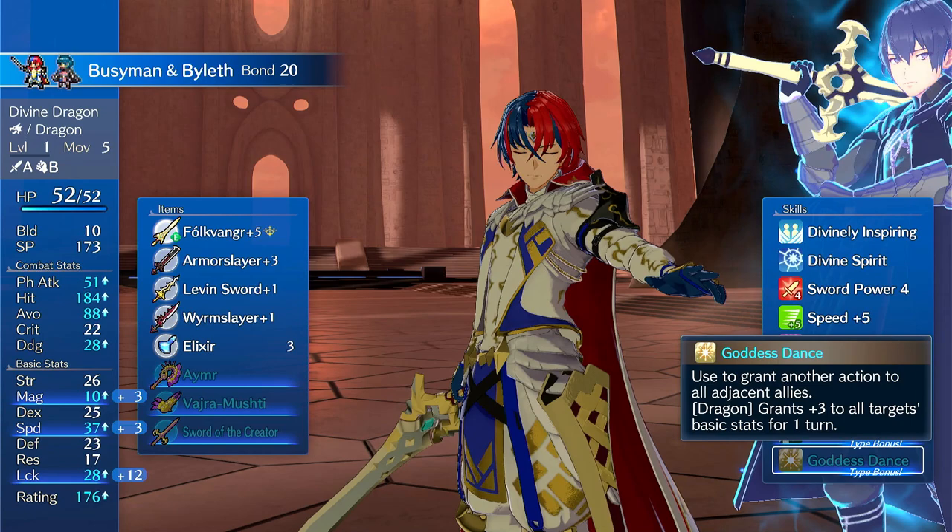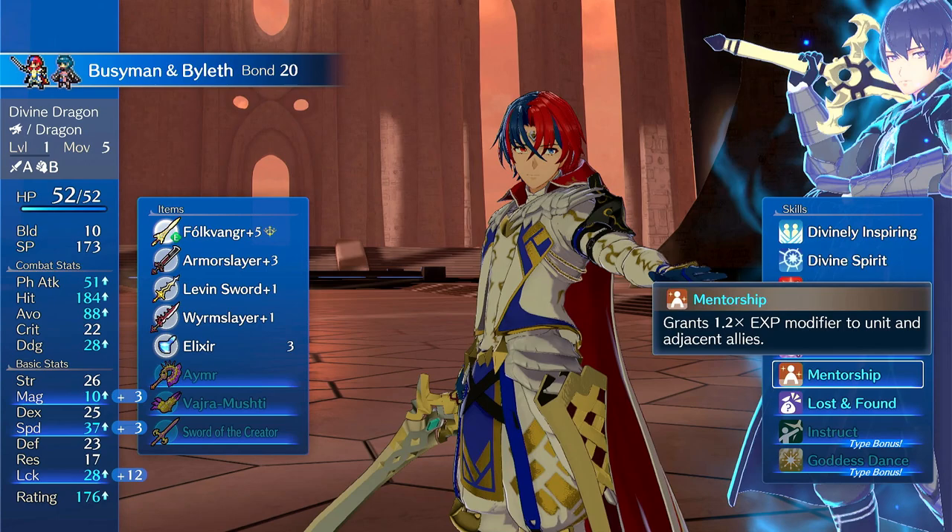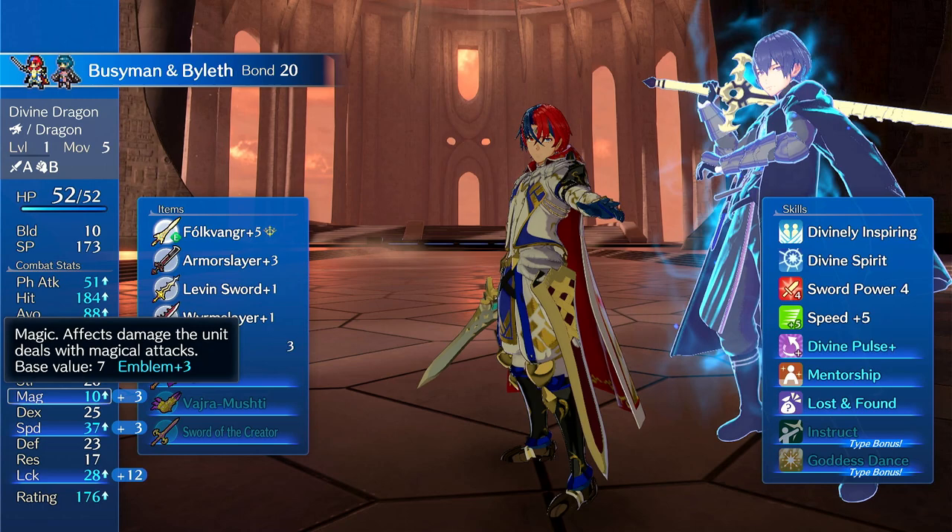So overall Byleth is all about Instruct, all about Dance, and has some support things like Mentorship to increase the rate at which allies gain XP. Byleth increases Magic, Speed, and Luck. Of those three stats, the Luck is increased substantially and the Magic and Speed are increased slightly.